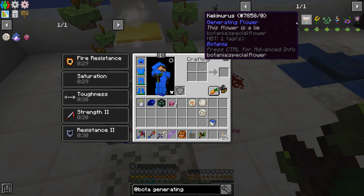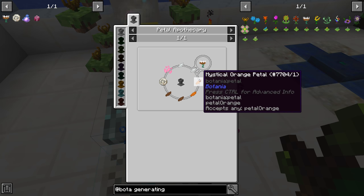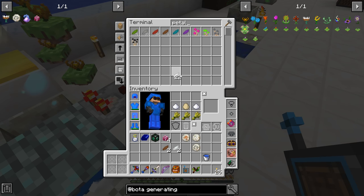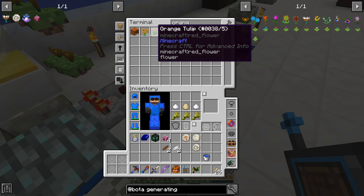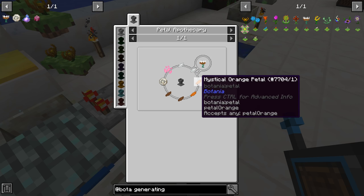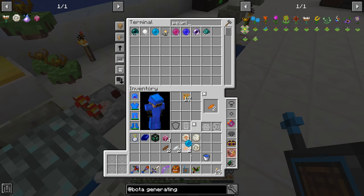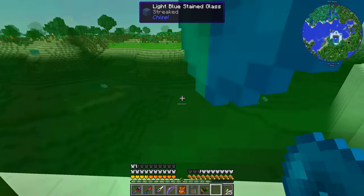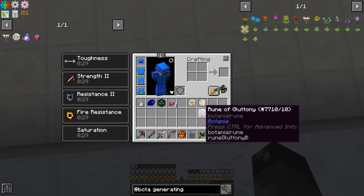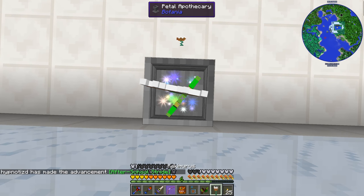We needed the rune of gluttony in order to make this flower, done in the petal apothecary. We need a pixie dust, two white, two orange, two brown petals, and the gluttony rune. We have two brown, we have white, and we have mystical orange flowers — two of them. We also need a pixie dust, so we need a mana pearl. We put all the ingredients in, then drop a vanilla wheat seed on top — and there is our cake flower.